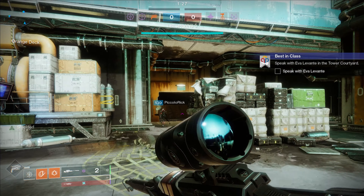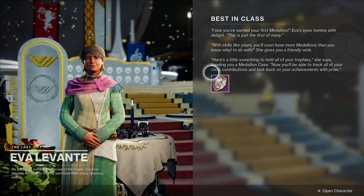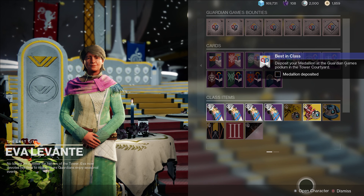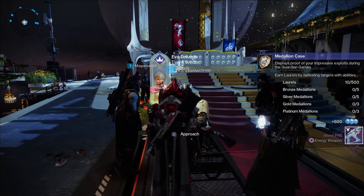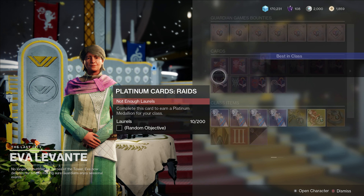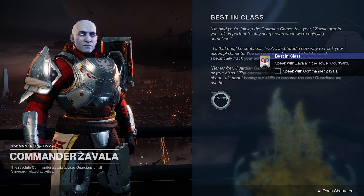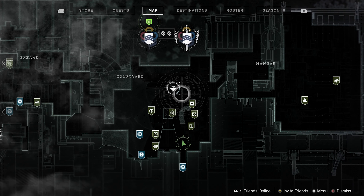To get the Title — the legendary SMG new to Guardian Games this year — you'll have to talk to Eva Levante in the tower to pick up the Best-in-Class mission. She will basically just give you a class item, have you equip it, and go earn some laurels and a medallion. Once you earn that, you'll come deposit it, and she'll give you the medallion case quest. It displays everything you've done throughout the Guardian Games. She'll give you the Medallion Battalion quest, and then advance the Best-in-Class quest to go talk to Zavala.